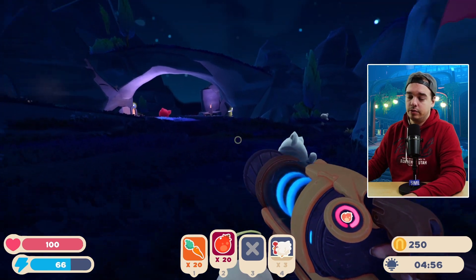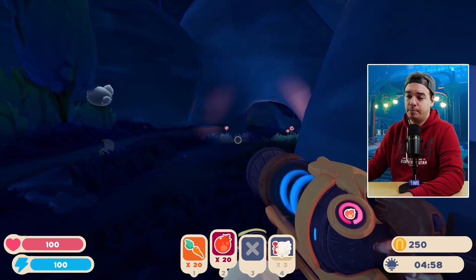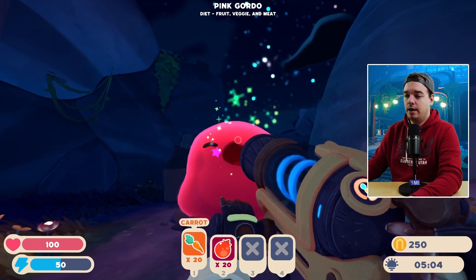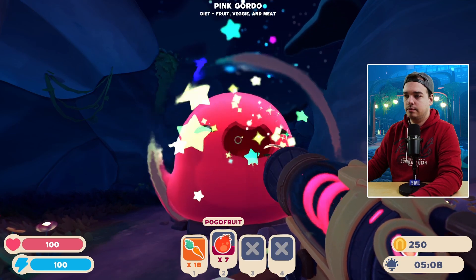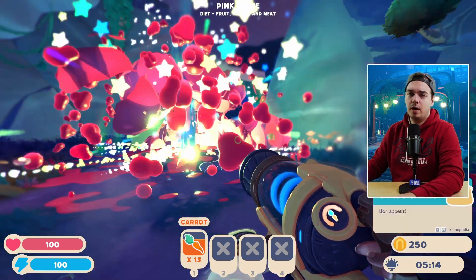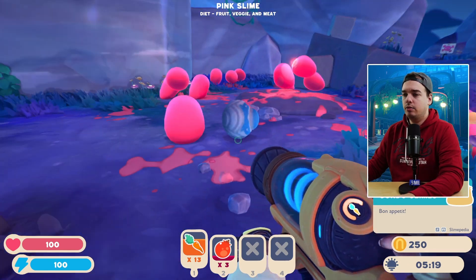We're going to follow this and here we have two arches — we'll pass the first one, but at the second one we take a right instead of pressing through. We're right here, and we want to go to that pink Gordo over there and pop it. Let's feed it a little bit — it won't need that much. That was about 30 pieces of food, exactly the same as in Slime Rancher 1.